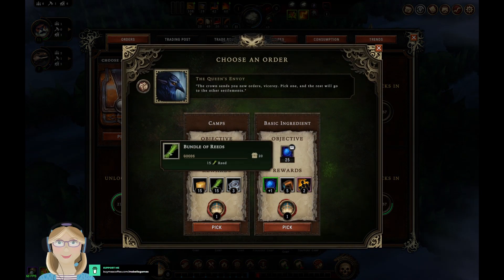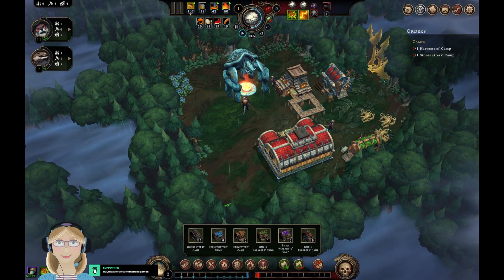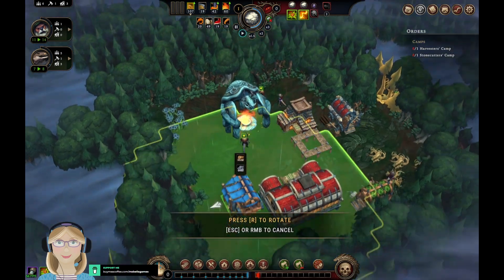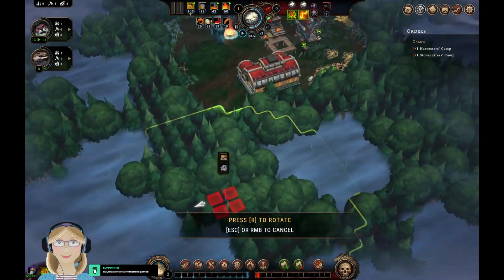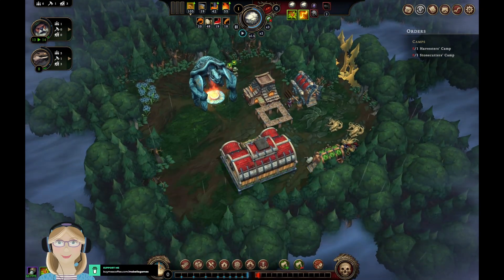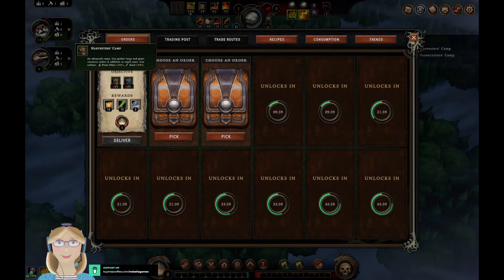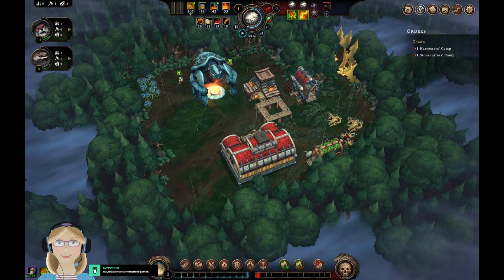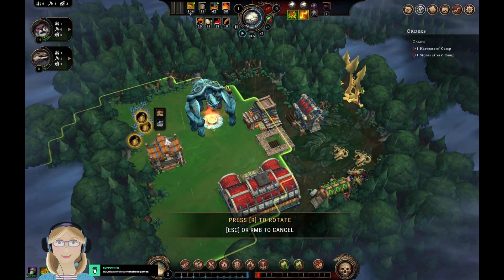I want the clay and the reeds, so I'll take the first one. A stonecutter camp — not that we necessarily have anything to cut. So let's actually start with a harvester camp. Yeah, start with the harvester camp — at least the harvester camp will be useful right off the bat.